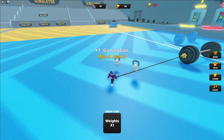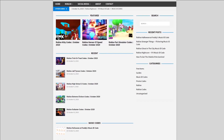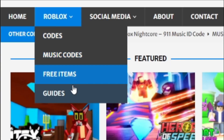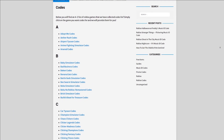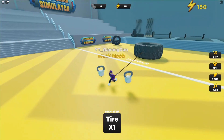Are you guys tired of watching videos just to find Roblox codes? I have a solution for that — rblxcodes.com. On the website you can find game codes, music codes, and guides. There's tons of stuff in there that you guys have to check out. Overall, we provide codes for over 300 Roblox games, so if you need a code for a game, it will be there.